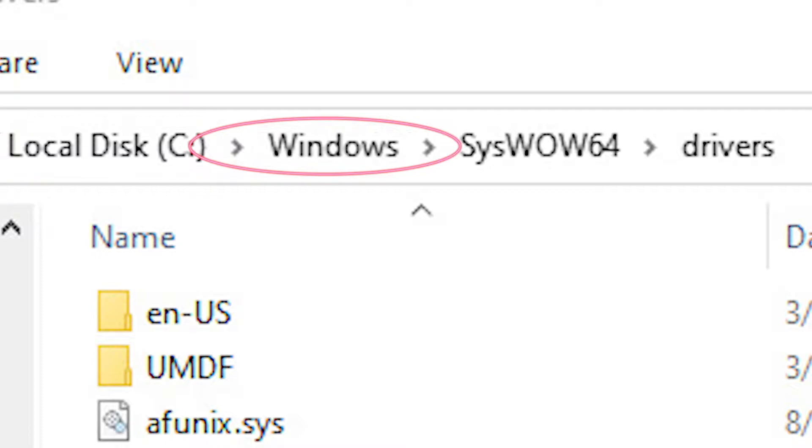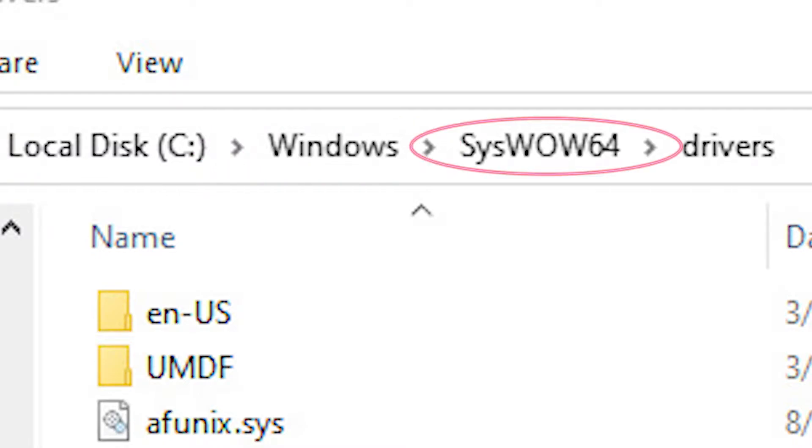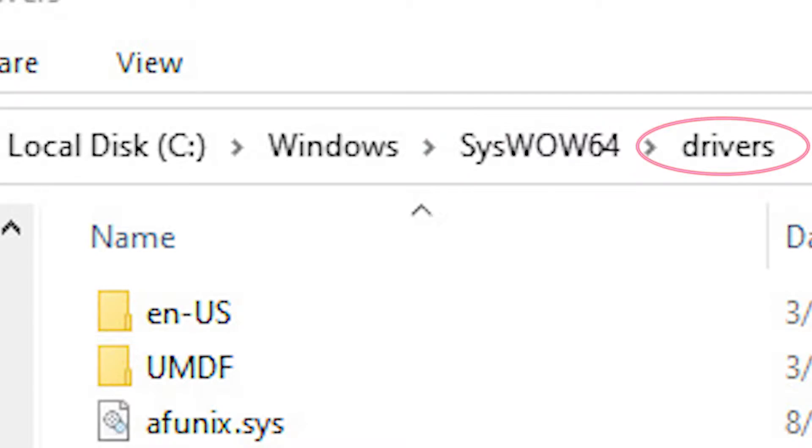So there are two steps to get this working on your Windows 10 computer. Step one is to first download the file in the description and then put it in the corresponding spot. The file is called secdrv — it's a system file that you'll find in Windows 7 and older versions but cannot find in Windows 10. It's the one file you need to play all these old games. Download it and put it in your Local Disk C drive, then the Windows folder, then the System32 folder, and finally in the Drivers folder — that's where you put it.